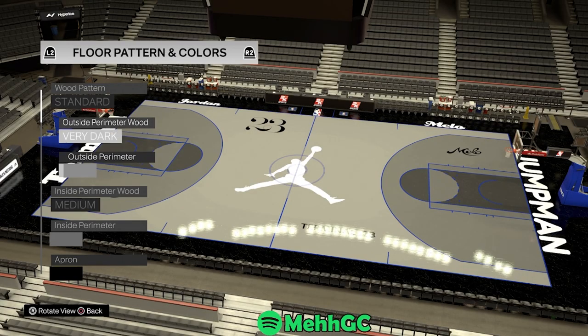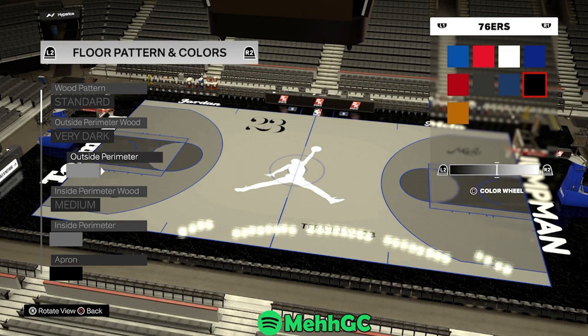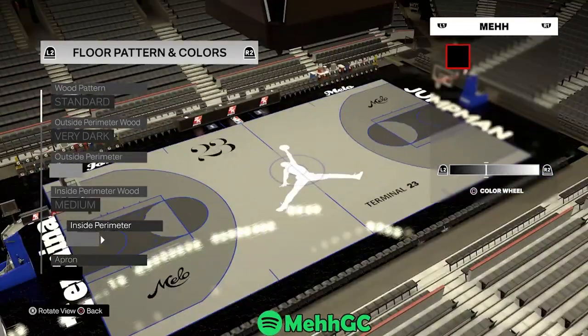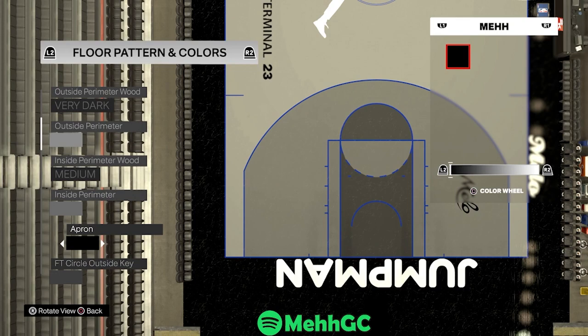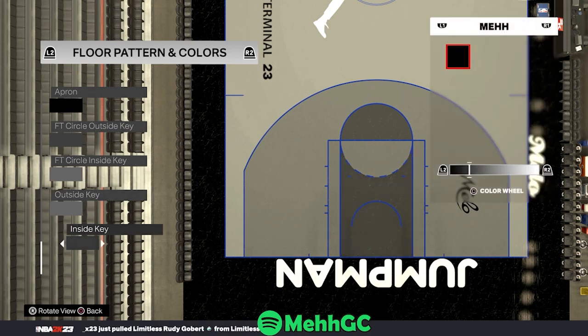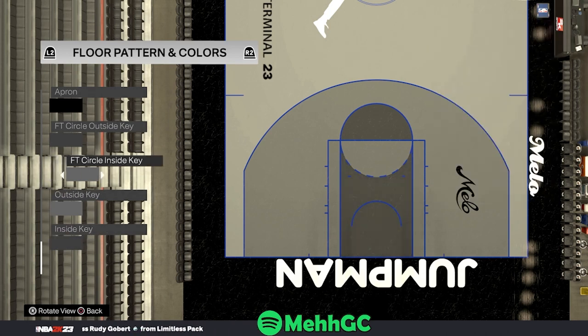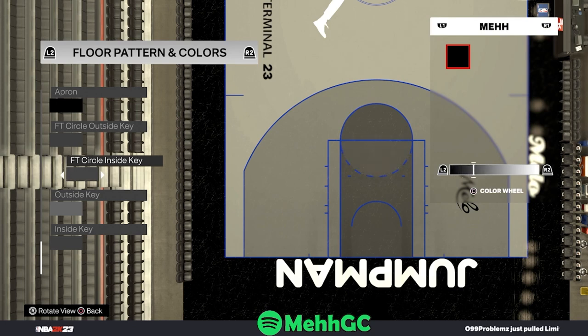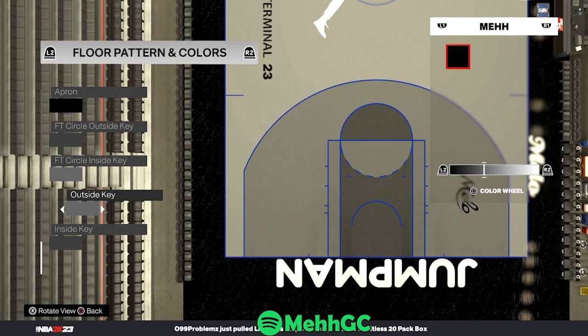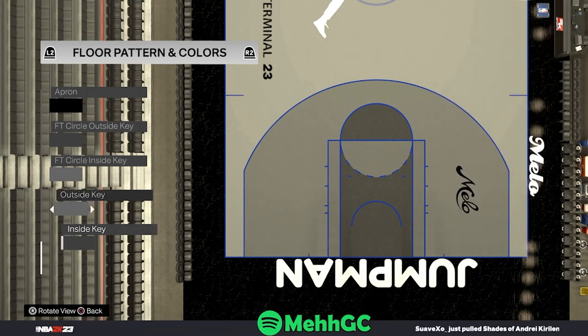The wood pattern and perimeter wood does not matter. Pick any black color from any team, scroll all the way between the O and the R around right here and there you go. For the inside perimeter, pick a black color from any team and scroll all the way to above the O. Apron is black. For the free throw circle outside key, pick any black color and put it over the square, kind of more to the left, and the same thing for the inside key — any black color, put it a little to the left of the square. For the free throw circle inside key, pick any black color and put it between the C and the O around right here, and the same thing for the outside key. Just pick any black color and scroll to put it over a certain place. It's that simple.